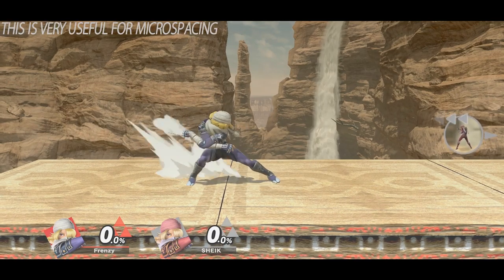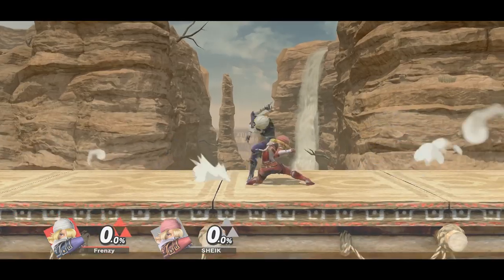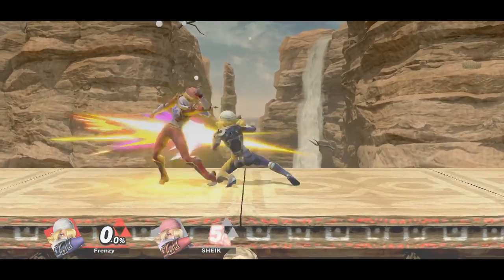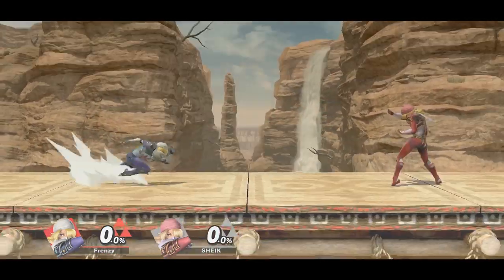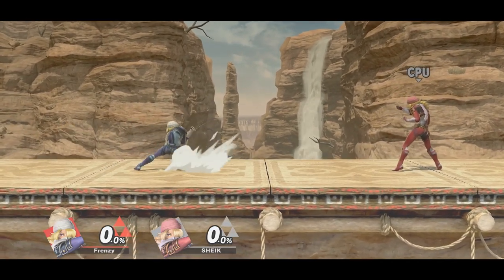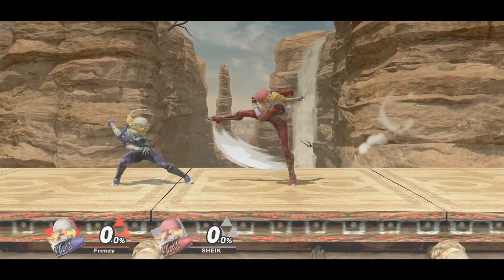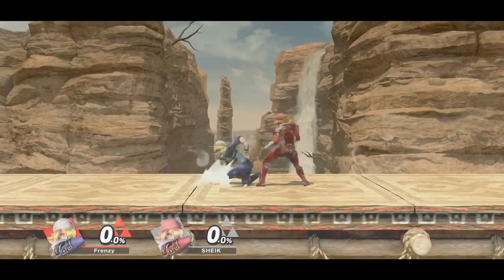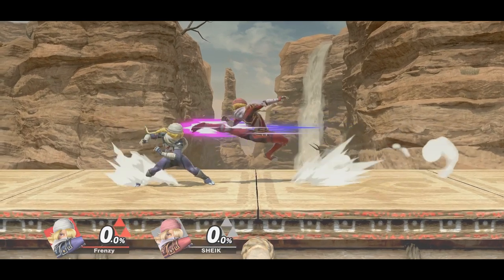you're able to immediately use grounded moves out of a needle charge. So if someone surprisingly pressures you during a needle charge, needle fidget into a jab, for example. But the biggest application for needle fidgeting is the ability to bait your opponent into thinking you're going to use a B-reverse needle, but you're actually going for a grab, for example.